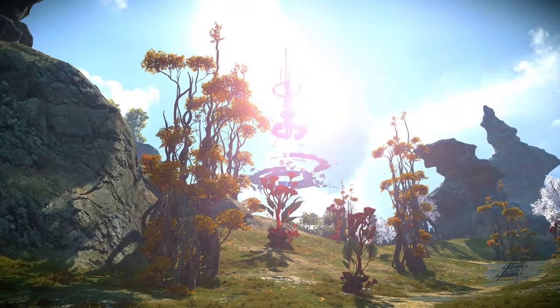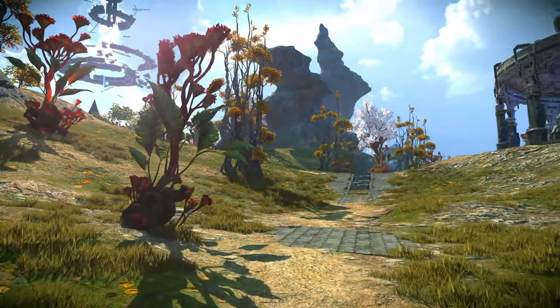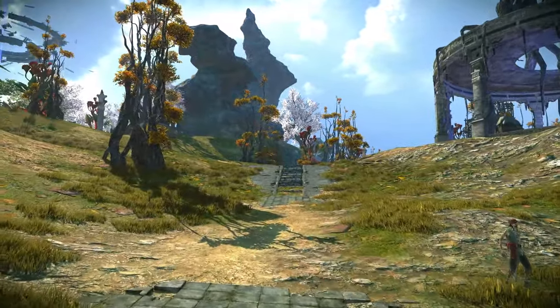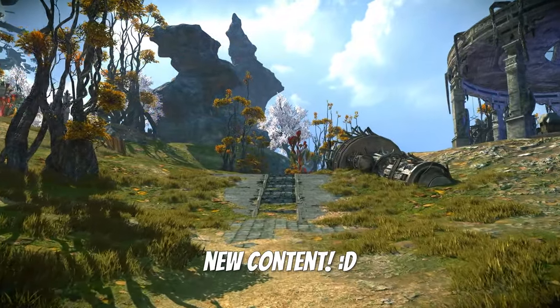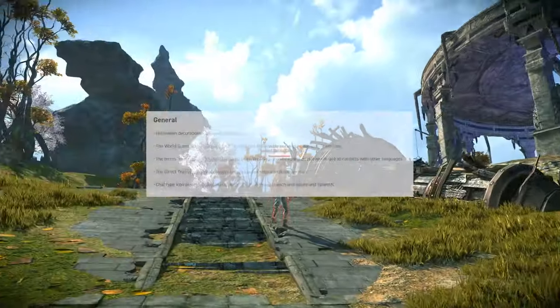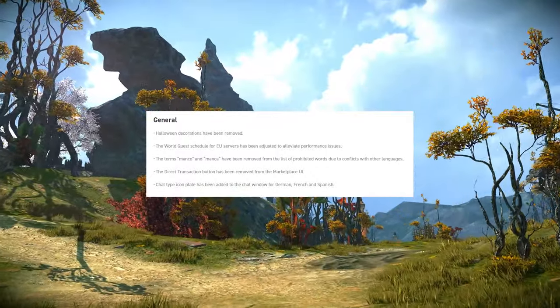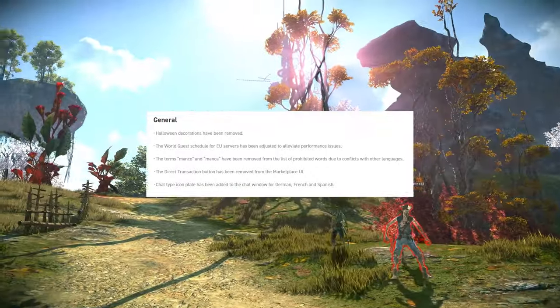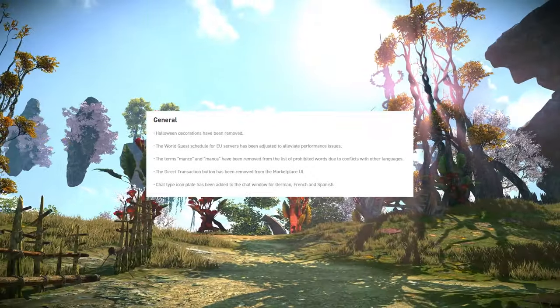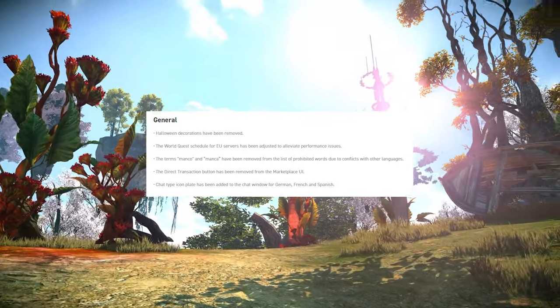So what goodies do we get today? This is going to be another minor patch consisting of performance adjustments and consistency. There's a content update scheduled for next week, after which we're going to go back into a cycle of minor patches. All Halloween decorations were removed, as well as all of the Halloween outfits and mounts from the ruby shop. The world quest schedules for EU servers has been adjusted to alleviate performance issues.